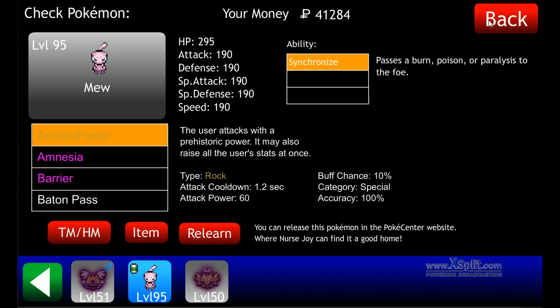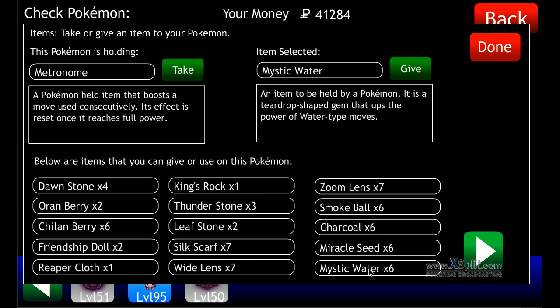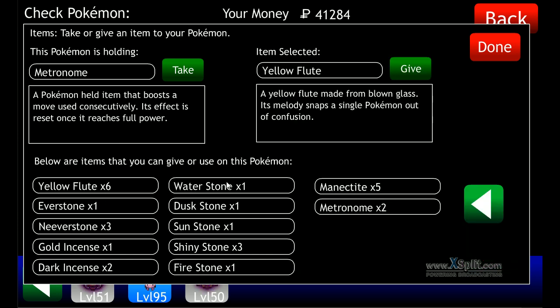Enter Power and Baton Pass. The item I give them is Metronome, which is probably the best item to give to any of your Pokemon that isn't the main Fire, Water, and Grass type, because they don't really get that many buff items.